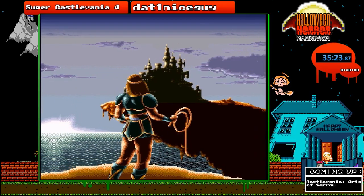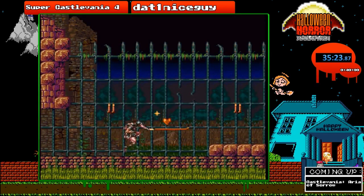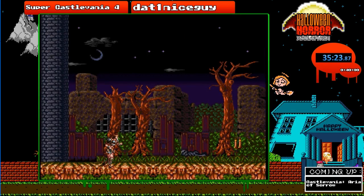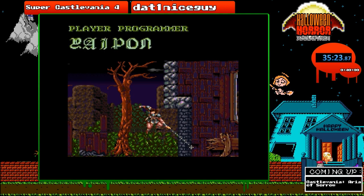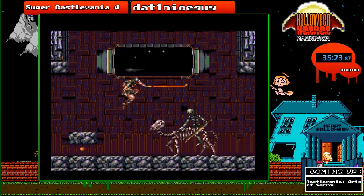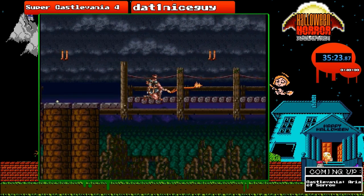The game ends with the castle crumbling and Simon just staring into it, while also playing cutscenes of the earlier stages. Thank you again everyone for being here, and thank you again RGLTV for allowing me to be here. Simon works in strange ways. So stick around — we have Castlevania: The Adventure Rebirth with Con Cakes. Adventure Rebirth is a very good game.